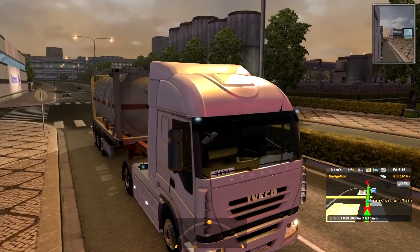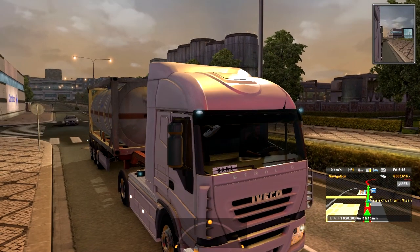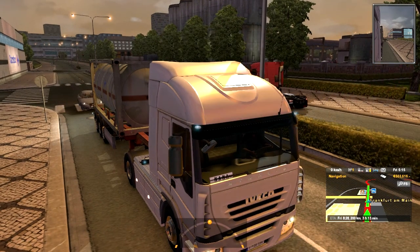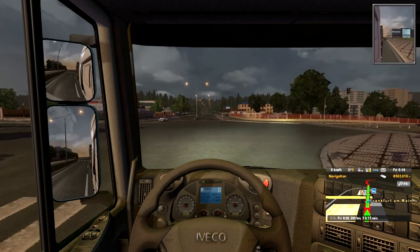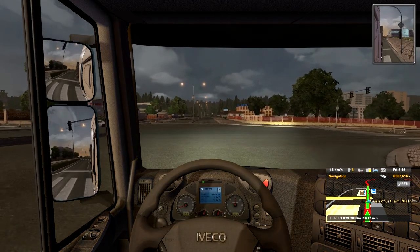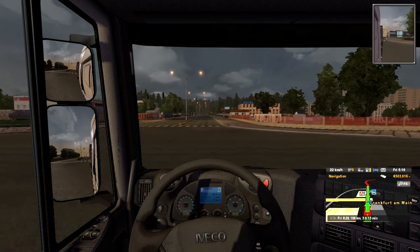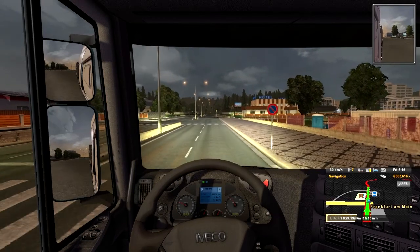I'll demonstrate the headlight options. You have: headlights off, parking lights, full headlights, and beam lights. So: no headlights, parking lights, standard night lights, and beam lights.